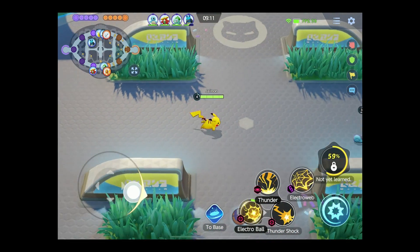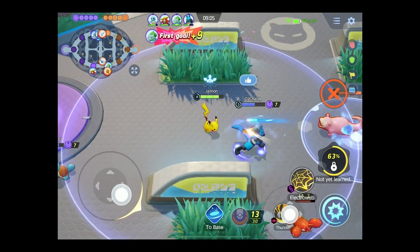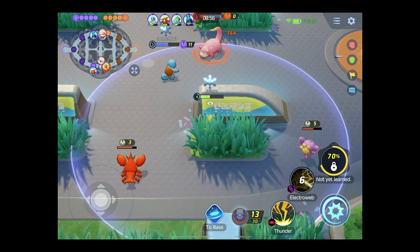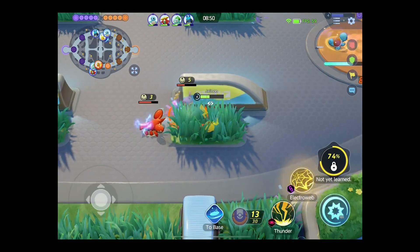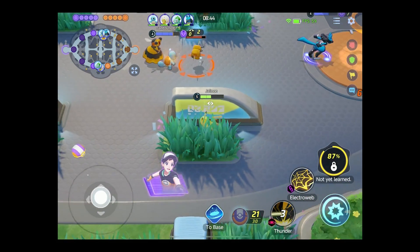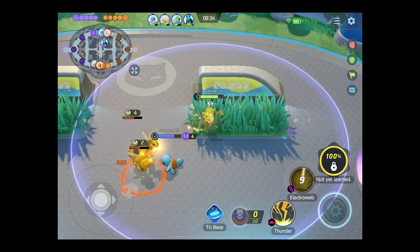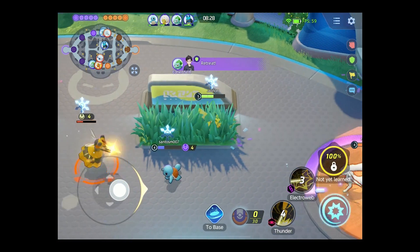Let's go see if Squirtle needs some help. I would like Thunder. Electroweb — so it should be stuck there for a bit. Good work, we didn't die. We're getting some more Aeos energy. I think if I score, I'll get some health back — yeah, a little bit, which is all you really need when you're a ranged attacker like Pikachu. I got frozen but I still got some Thunder off. I want to hit the Ninetales.